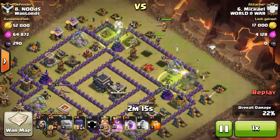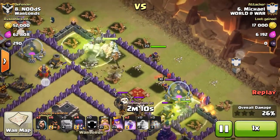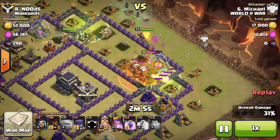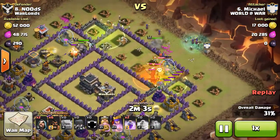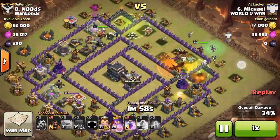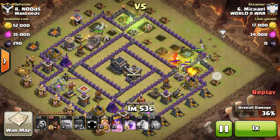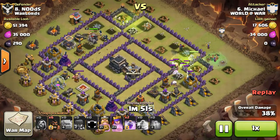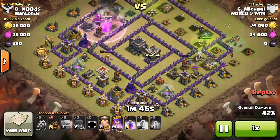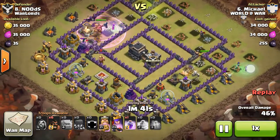He drops his king up top, and it looks like his queen is going to go up top as well, but luckily the queen swings down onto this altar and gets aggroed by the enemy queen. He spreads out his witches so they kind of split as well — this is perfect, he has an identical split so the troops can sweep through the base and then converge in this compartment where he drops his hogs. That's a perfect attack strategy.